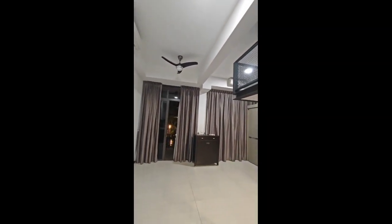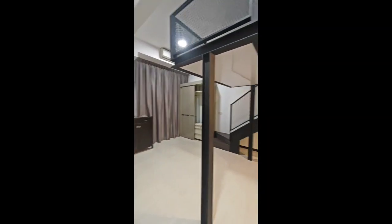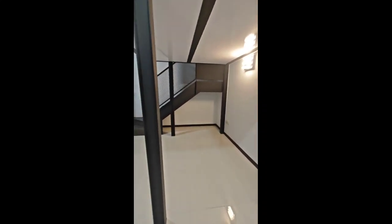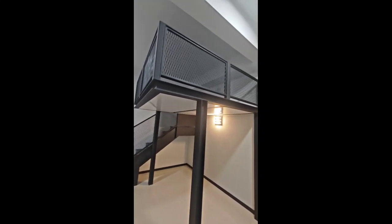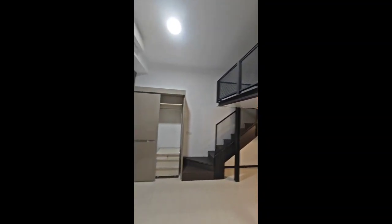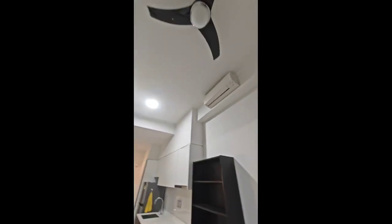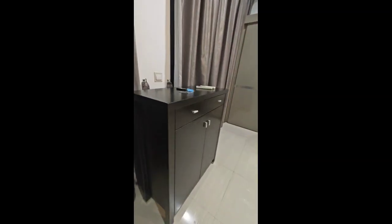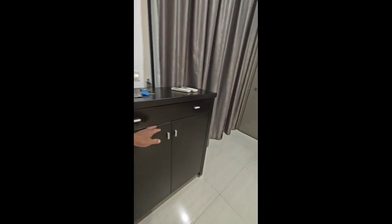Look at this — it's the double volume high ceiling studio unit. Below, you can have your so-called dining area or study area. On top is actually the sleeping loft in a cozy design. It comes with one air-con and two air-con options, and we also have a ceiling fan. We are providing you with this shoe rack.